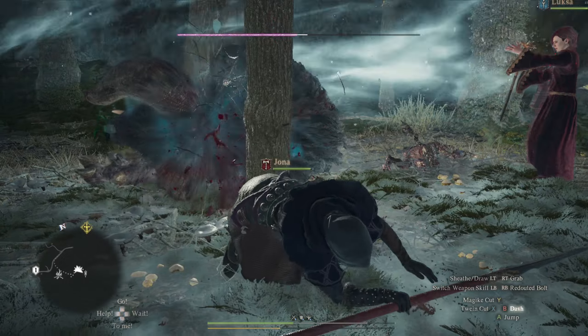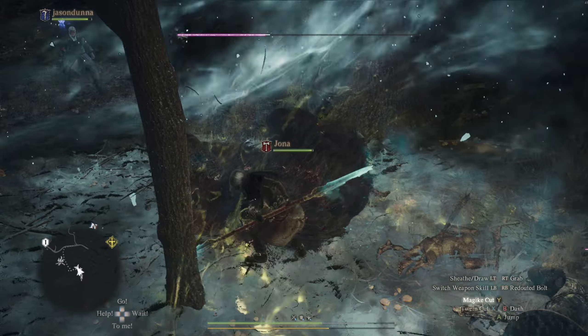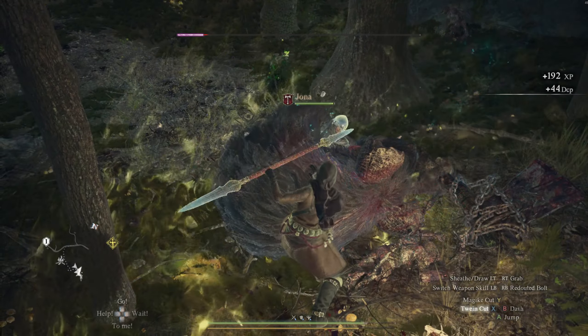I thought I could outpower him with my charge attack, as the Mystic Spear Hand has a charge. I don't know if going head to head with it knocked it down, but we were able to get a great deal of damage in while he was staggered.